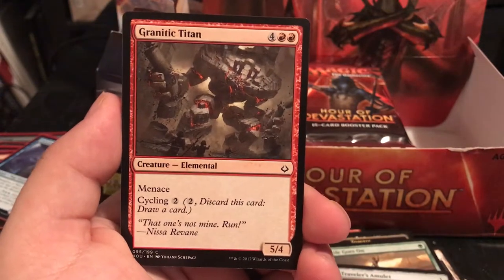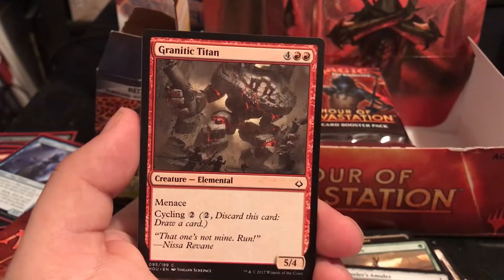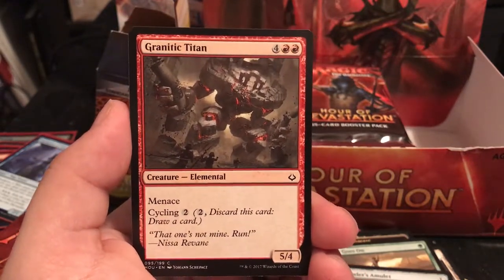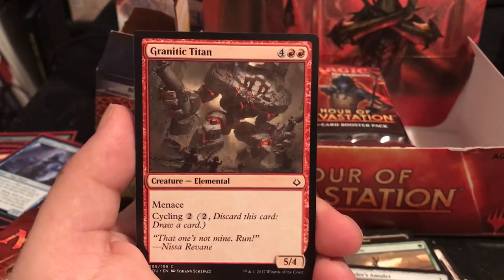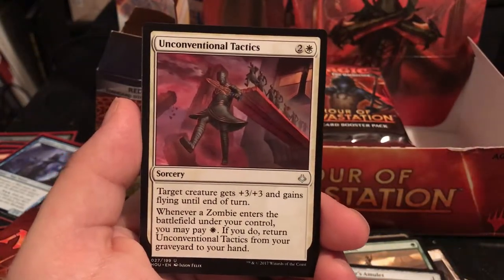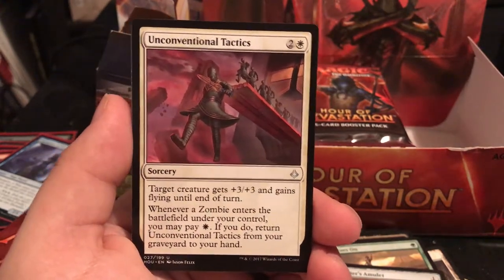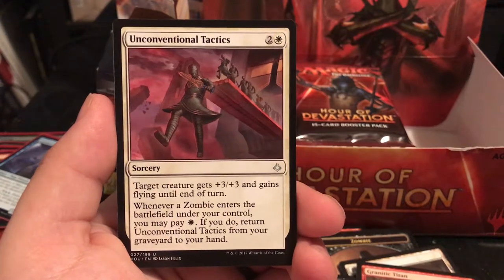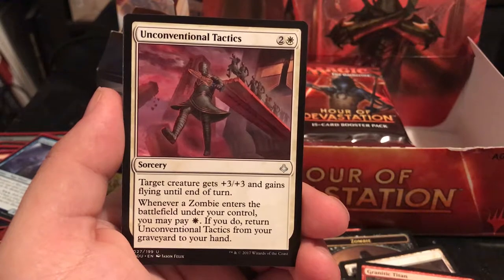Granite Titan is a 5/4 for 6 with Menace - it's pressure, and that's what you need in some games. Maybe if it cost 1 less, but he does have Menace and a 5/4. Unconventional Tactics is a sorcery for 3 - target creature gets +3/+3 and gains flying until end of turn. Whenever a zombie enters the battlefield under your control, you may pay 1 to return Unconventional Tactics from your graveyard to your hand.